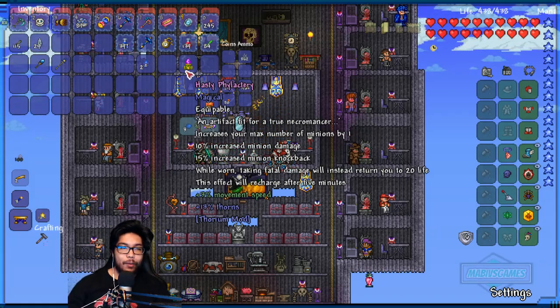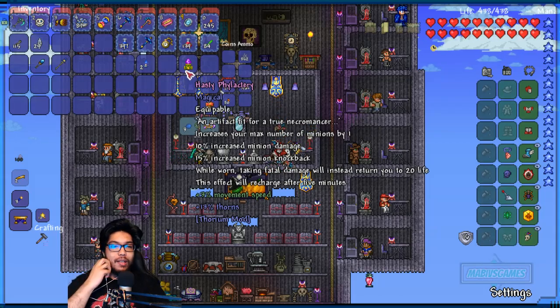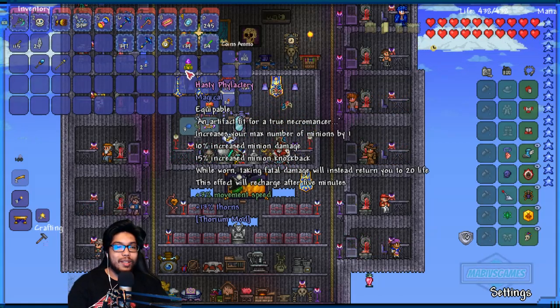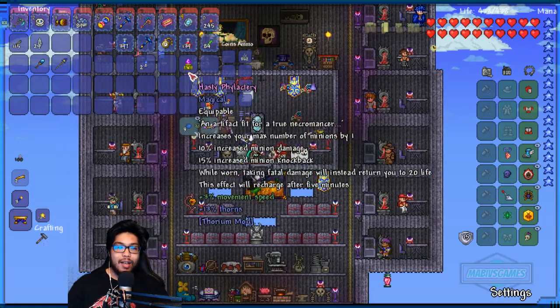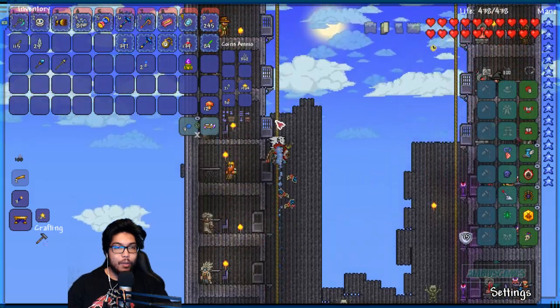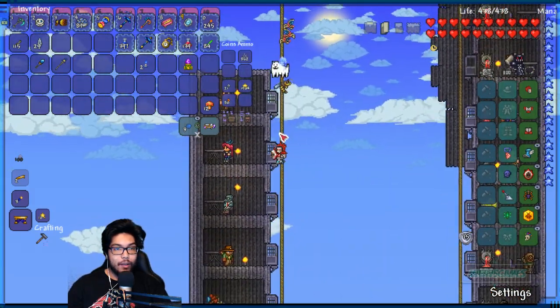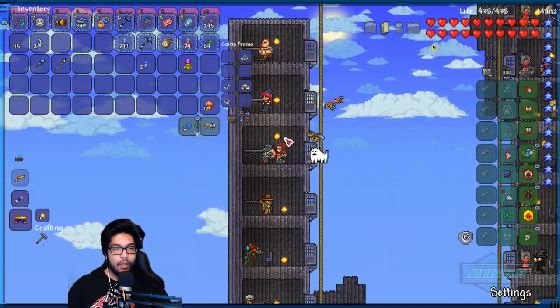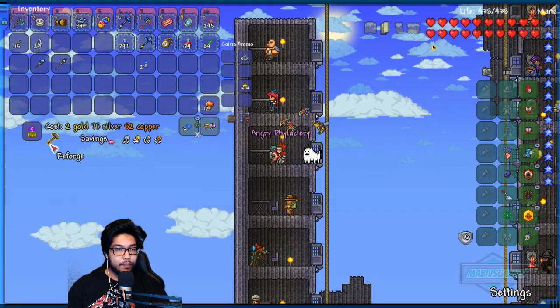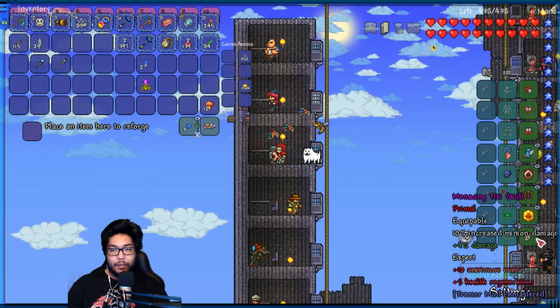Let's see what this does - artifact for the true necromancer, that's us! Max minion number, 10 damage increase, minion knockback. While worn, taking fatal damage returns you to 20 HP instead. It's pretty good, I like it a lot. Let's buff it up and then let's get out of here. We'll go back to the dungeon, look a little more, and then fight the boss.